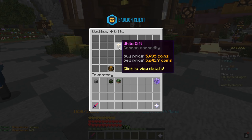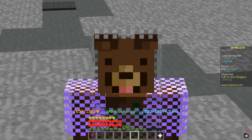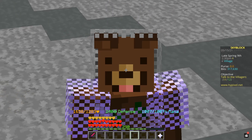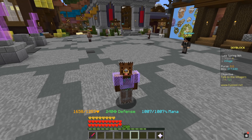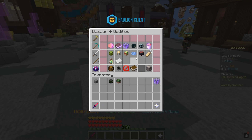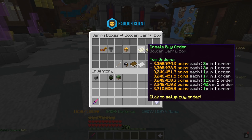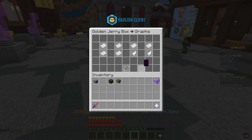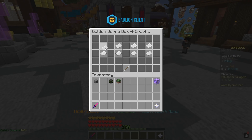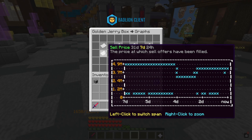This was definitely pretty bad, but as a thank you for watching till the end, here's a tip: hold on to your Jerry boxes — don't sell them during Mayor Jerry. Wait until he's over because the prices are probably going to go back up after that. Right now Jerry hasn't been mayor yet, but once he becomes mayor the prices are most likely going to drop, and as you can see they're already starting to drop.